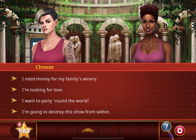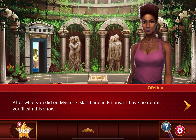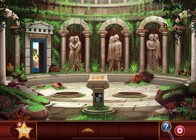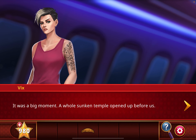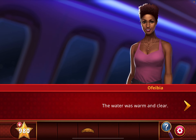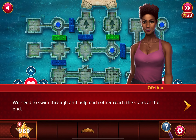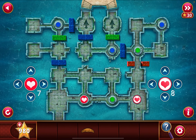I'm going to say 'I need money for my family's winery.' This isn't too difficult — start with the left character, now right.